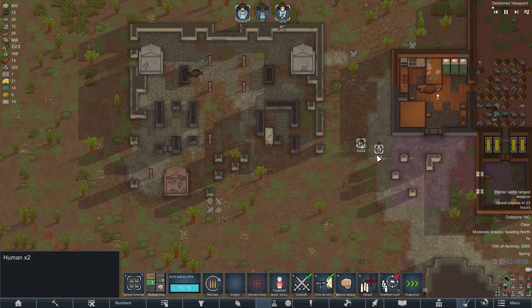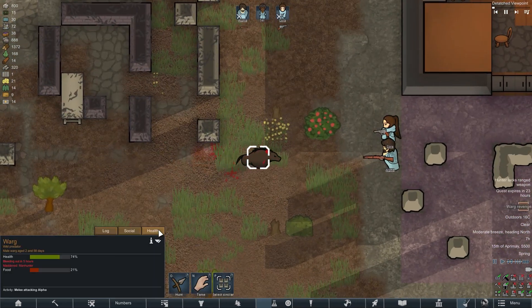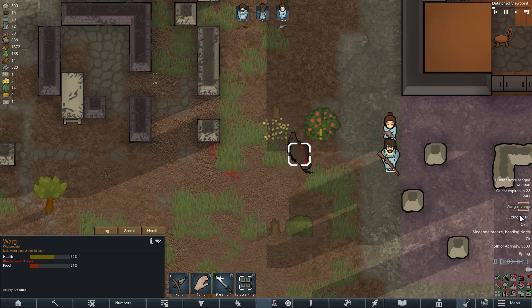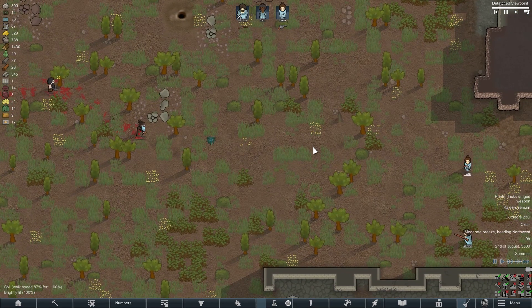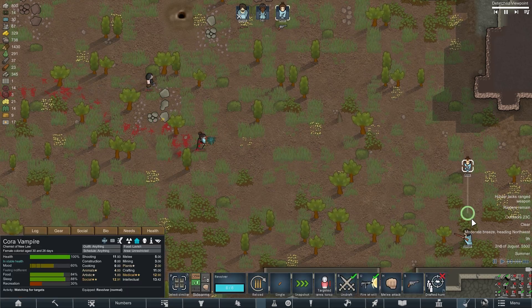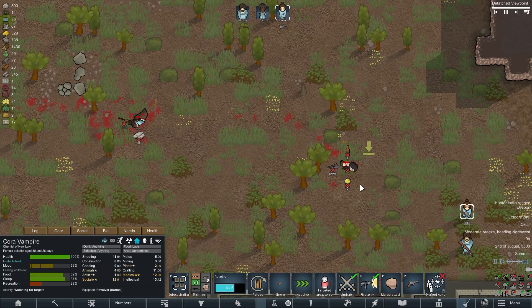At some point, a warg started hunting my colonist and we were forced to start hunting him back. We are very lucky that we have firearms and the animal was not even able to come close to us. Another raid — this time we are attacked by two enemies armed with cold weapons, so it was not difficult for us to shoot them from a distance.